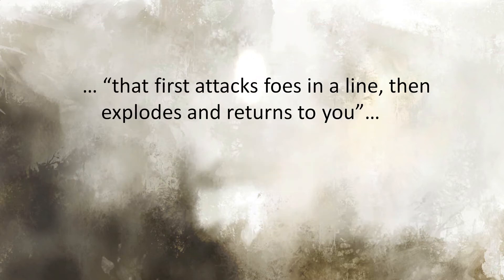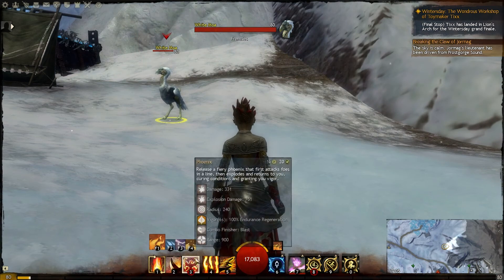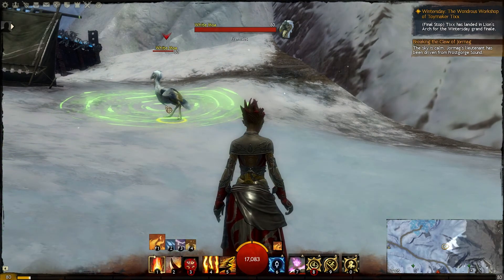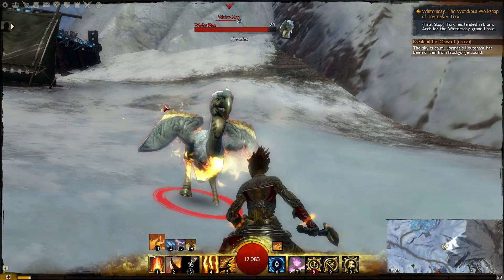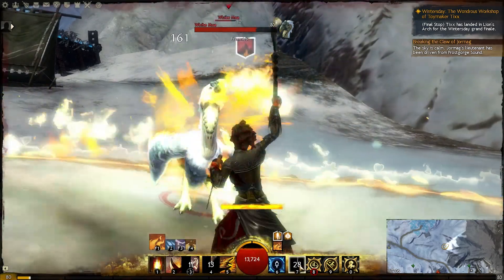The description breaks down the damage into three phases. Let's take a look at the video. You can see that I aim behind the target, which is damaged on the way to the blast area. After that comes the second phase with the blast and the bigger damage. As the target moves directly towards me, it takes a third pulse of damage on the returning Phoenix.